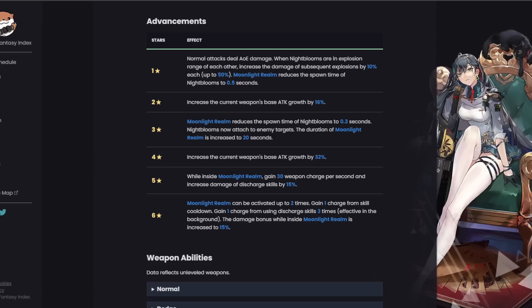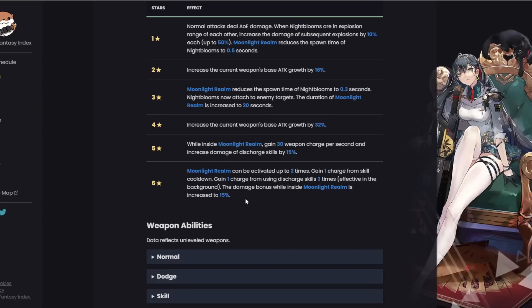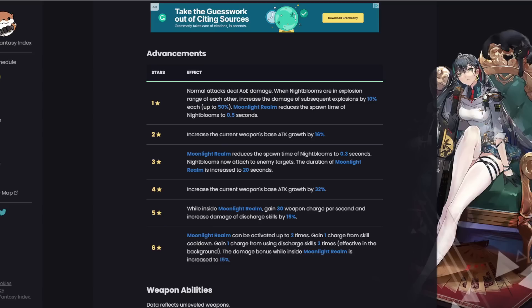C5 buffs the team, making things flow smoother — when inside Moonlight Realm, gain 30 weapon charge per second and increase damage of discharge skills by 15%. Then her C6: Moonlight Realm can be activated up to two times. You gain one charge from skill cooldown and one charge from using discharge skills three times. The damage bonus while inside Moonlight Realm is increased to 15%. If you have one charge and use three discharges you'll get another, but if you have zero charges and do six discharges, you only get one charge.